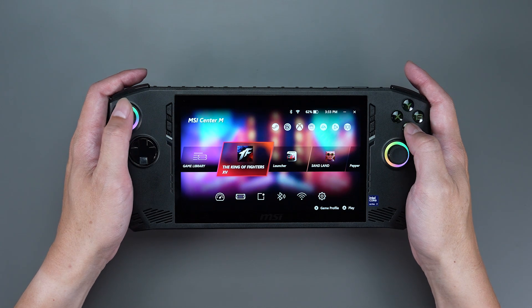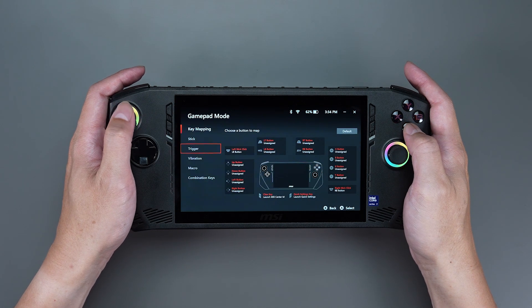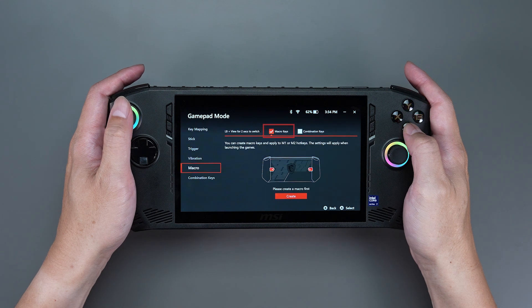Before you start, remember to enter MSI Center M, select Control Mode, select Gamepad Mode on the left, and then enable macro keys in the macro and combinations keys.